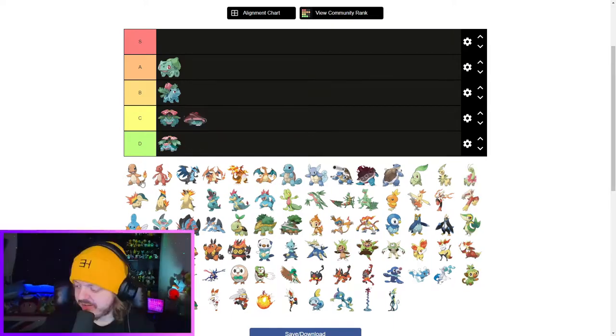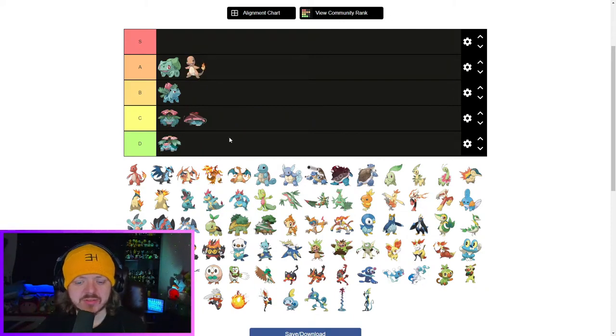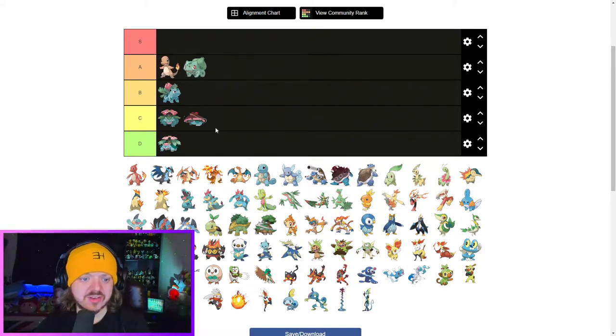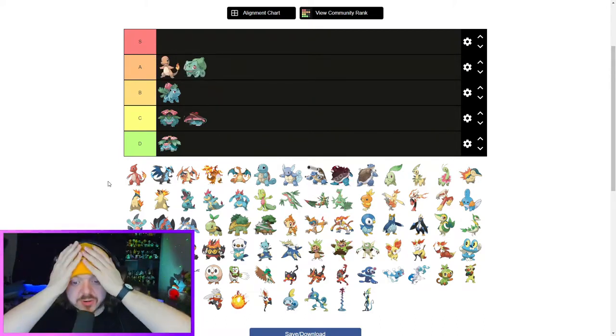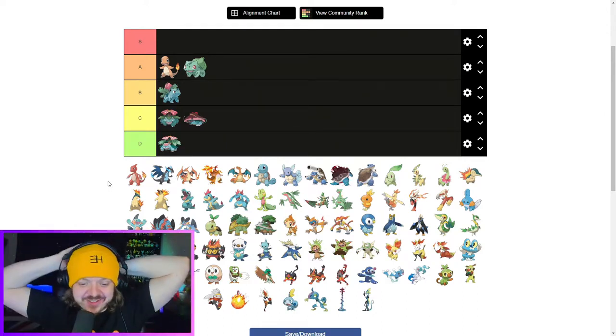Now we're gonna get to the Pokemon Company's favourite Pokemon — let's be real, the favourite evolution line, because it sells well. It's everybody else's favourite Pokemon. I think Charmander's okay. I think what we're looking at here is a very solid baby Pokemon. I prefer Charmander to Bulbasaur, unfortunately, because I do like Bulbasaur a lot. I think this is probably gonna be the first sort of controversial Pokemon take that I have today.